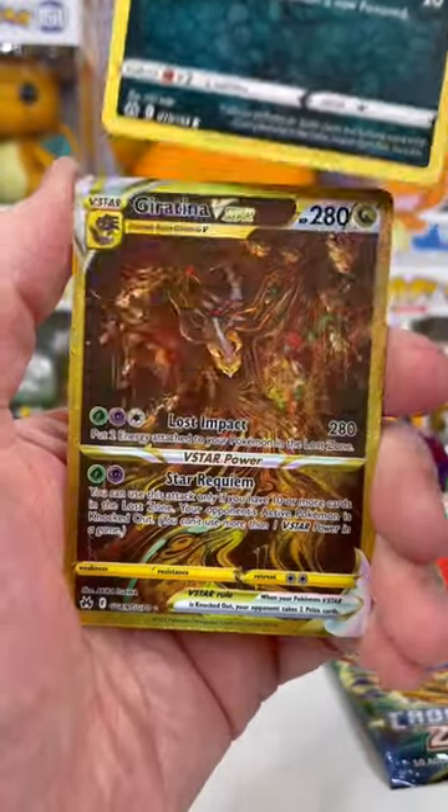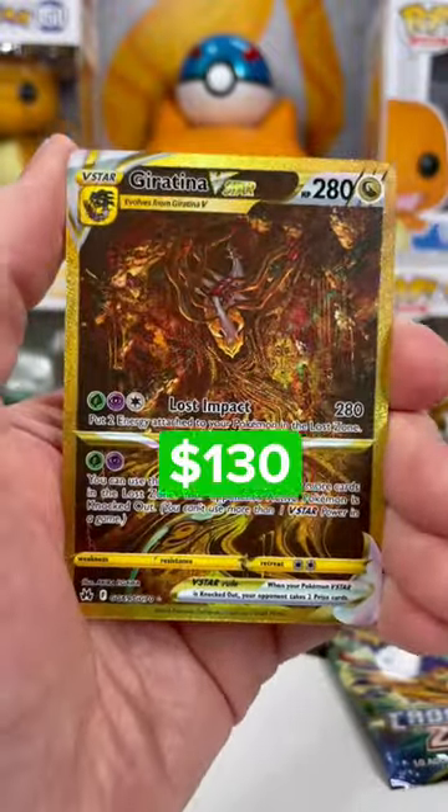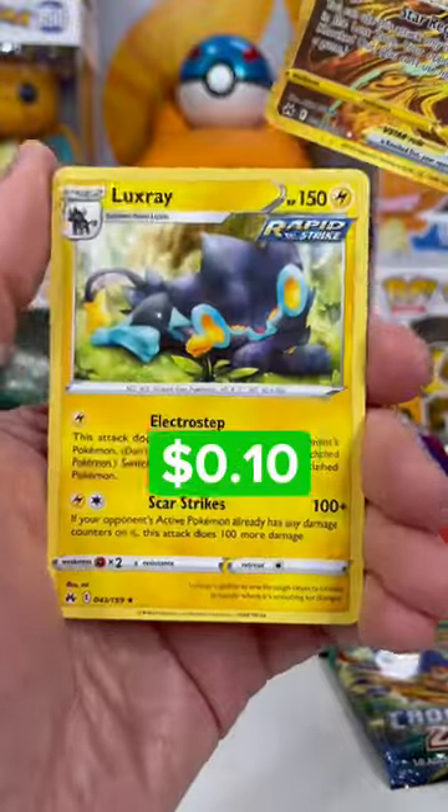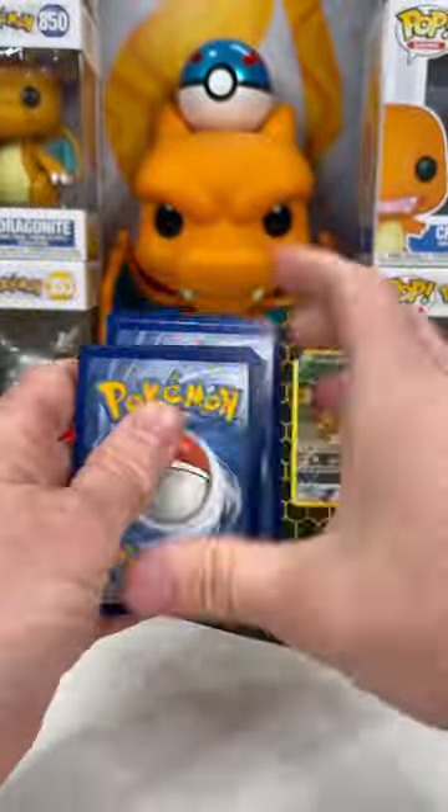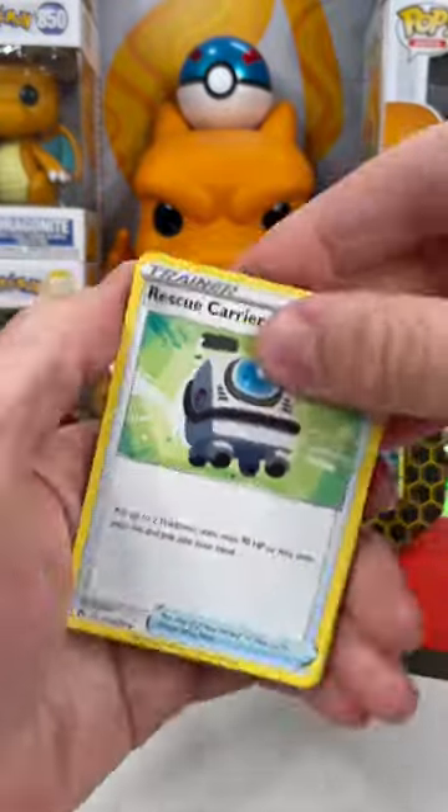If you pick team left, you got something gold — a Giratina V-Star, the most expensive card in the set, and a Luxray. I'm pretty sure that's an instant win, but let's see what right team's got. Let's flip that energy — grassy vibes.